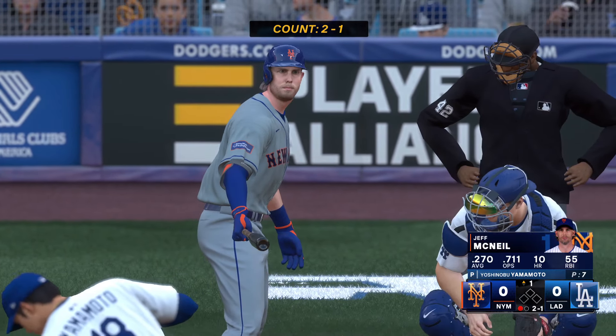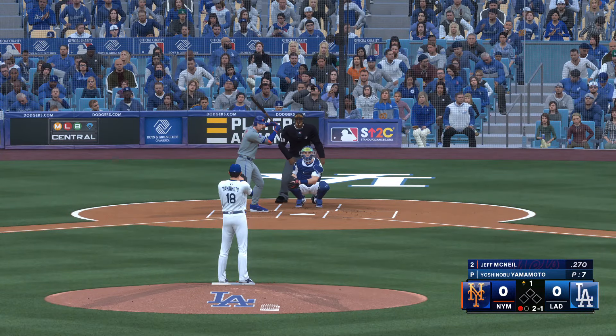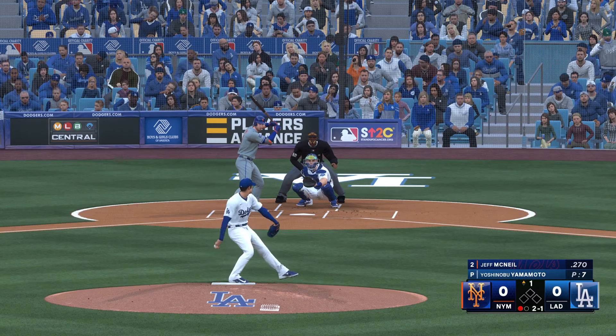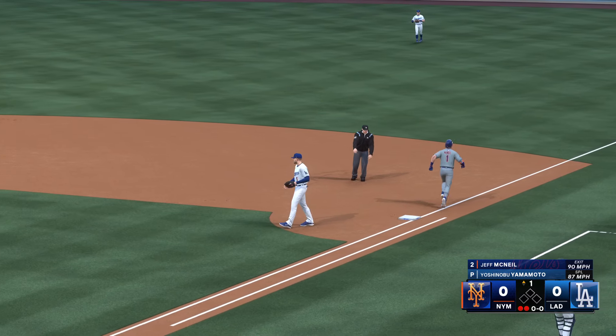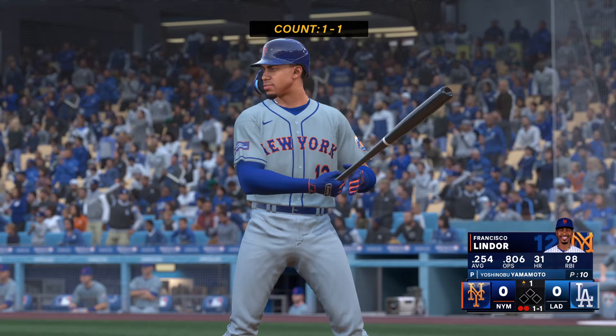And now here's Jeff McNeil. The MO for him is contact — the guy who's going to deliver average, not a ton of power. He's looking to hit a line drive somewhere. And when you look at a lineup, he's a great two-hole hitter, or a guy that you could put at the bottom to help turn that lineup over and have some momentum for your top hitters coming up to the plate.